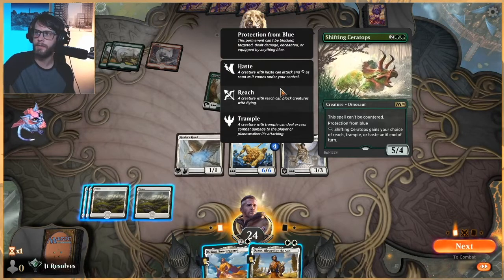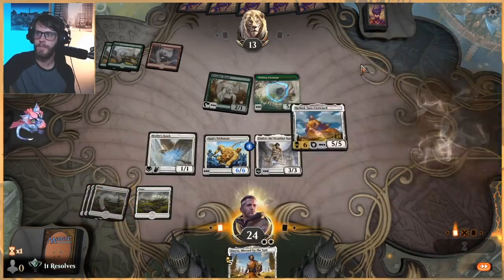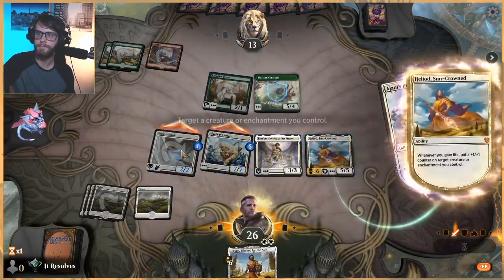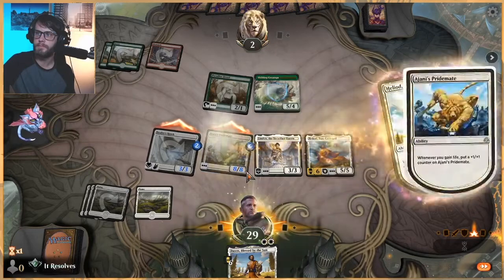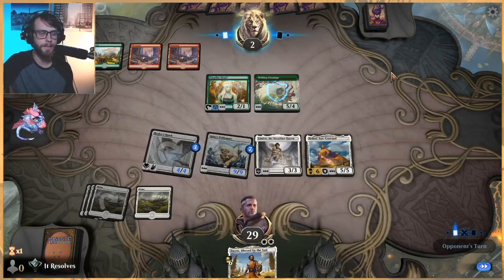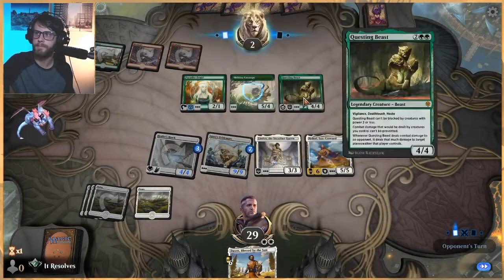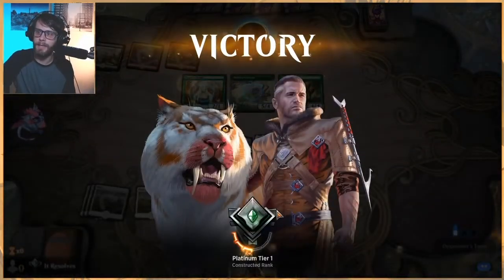It has Reach, Trample or Haste, so it can't get anything this turn, which is great. Let's throw a 5/5 out there. We're going to put the counters on this - seems pretty good. We're going to pile them up here. This is the thing they're not able to block easily, so if they want to keep playing stuff they have to leave a green open. Now they can't give this reach, so there we go. Quick win. We can see how quickly this deck can take off - that was really great. That was a fun match.